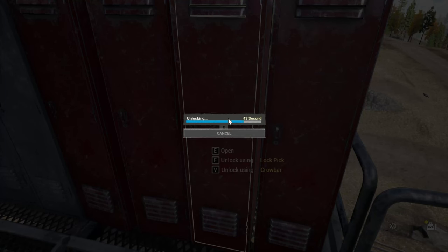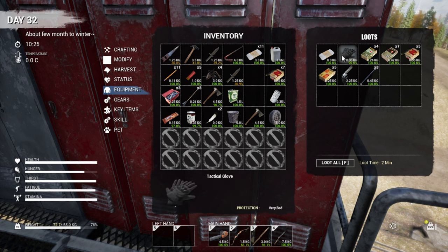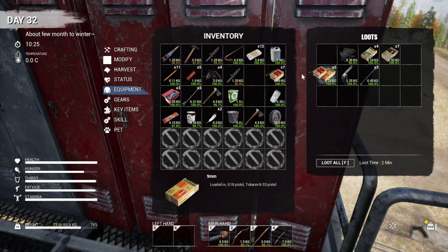Three minutes to break the lock. I do have a pick lock. What do we got here? An exploding arrow. Tactical gloves — I think I'll put those on. I already had tactical gloves, but it gave me ones with 100%. Got some more ammunition. That's good.